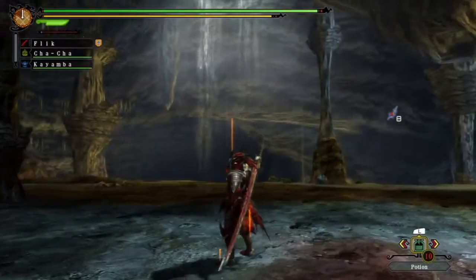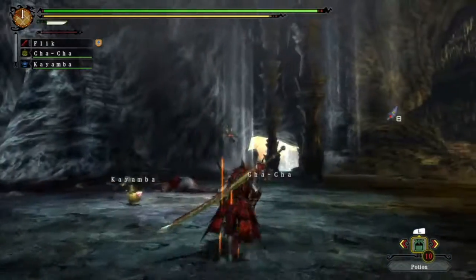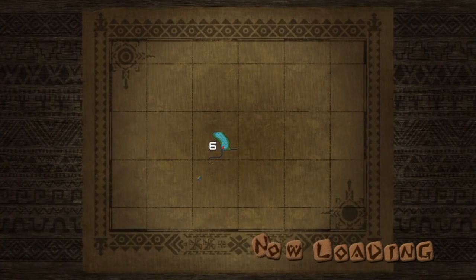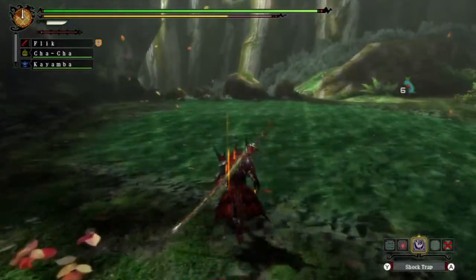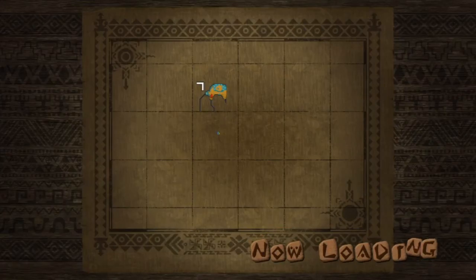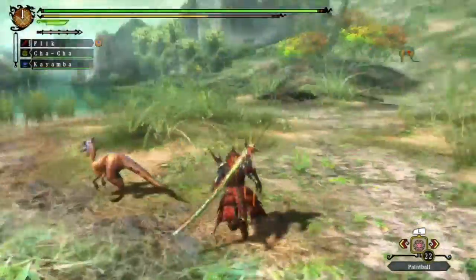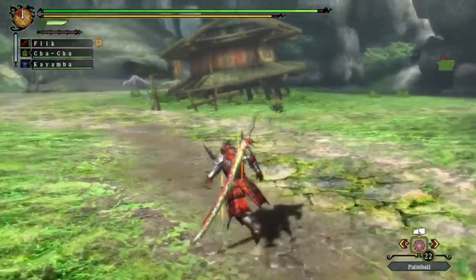We ended up in the cave that the Ludroth was in. I can find my way back to the starting camp fairly easily. It just occurred to me I can actually run past where the Great Jaggi was, so I might as well do that first because if he's in the same place I'll just start the fight. I know the areas he will travel to now, assuming he follows the same path each time. He's not here in the first spot - I think he might be through here.